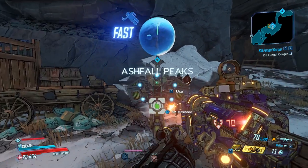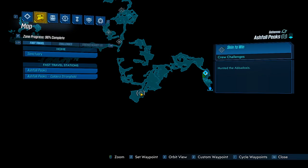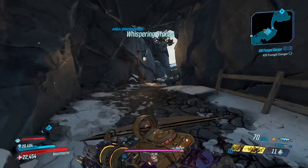What you want to do is head over to Ashfall Peaks, and we're going to be heading right over here on the map. Right over in this location, you're going to find an enemy known as Abadoxus. That is who we're taking on today, so I'll head over and I'll meet you guys when I get there.